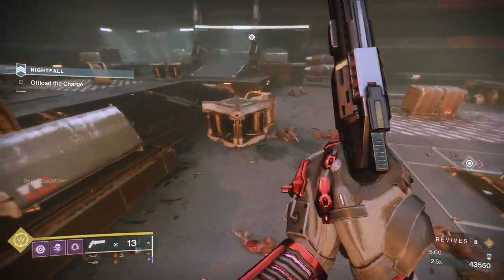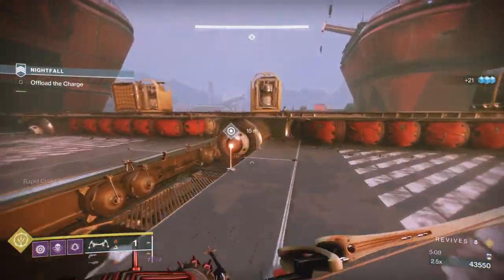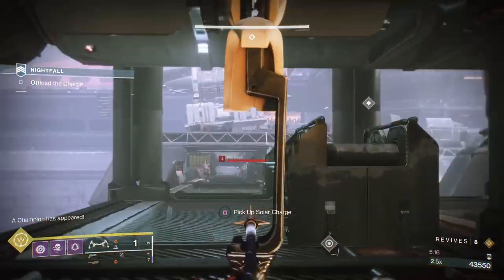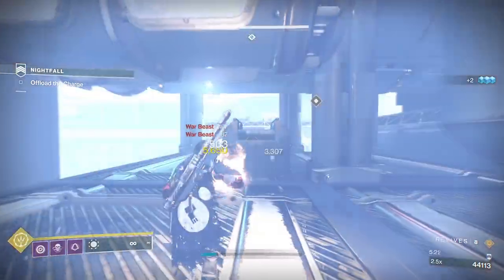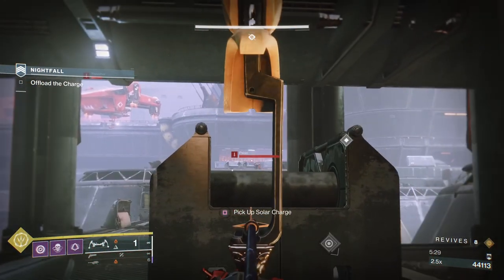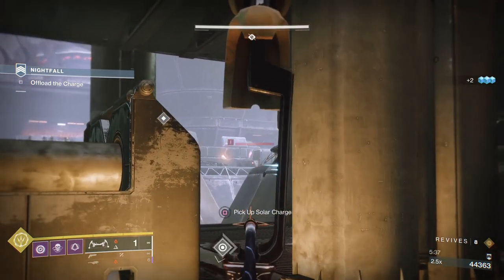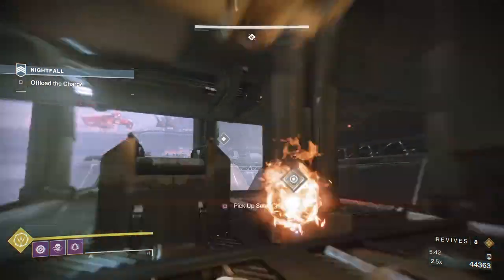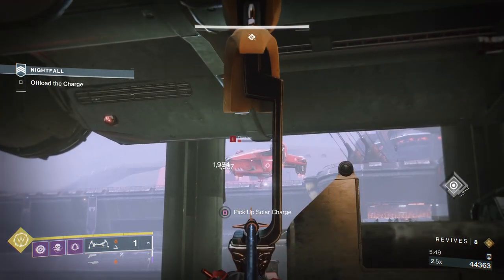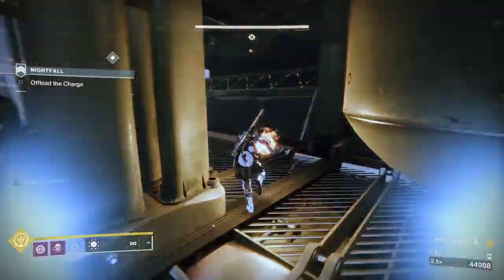Now we're just going to go and find that other brick of heavy. We'll pick it up, then go get a charge, and once we take the charge over, we'll get the Thresher, the dogs, the full nine. With Explosive Payload, the dogs and snipers are all a one-hit, especially if you're matching the burn. You're doing 25% extra damage, and that extra 25% is applied to your Explosive Rounds as well.